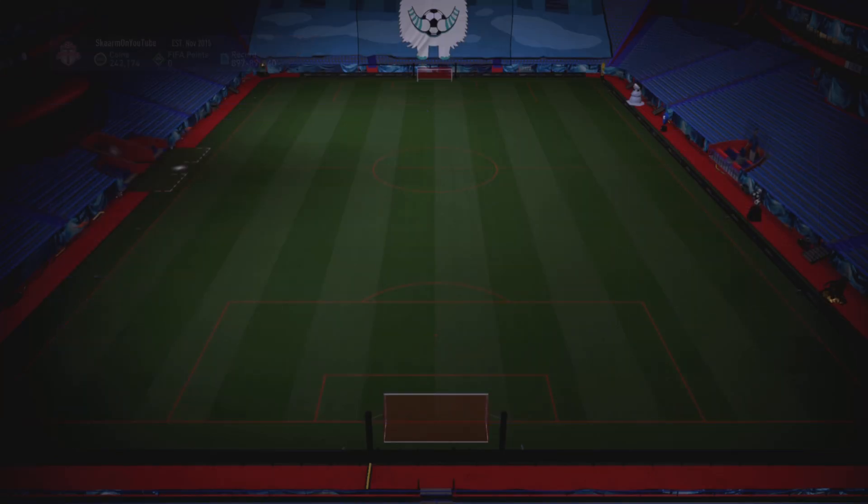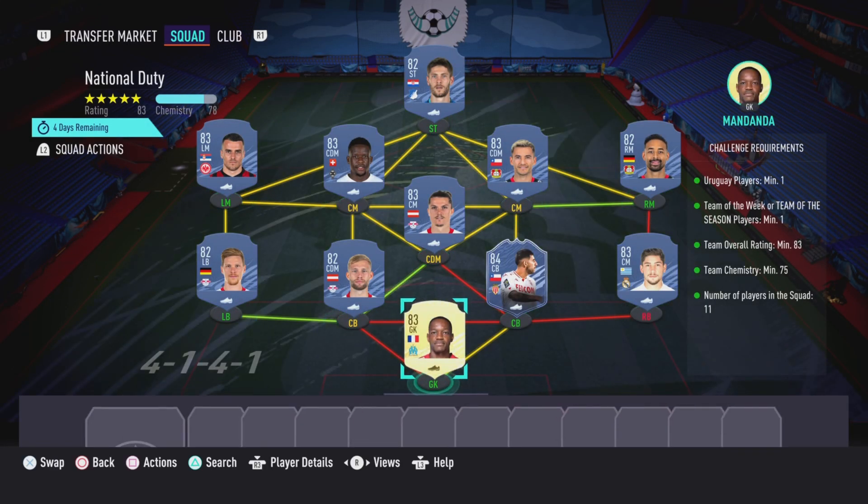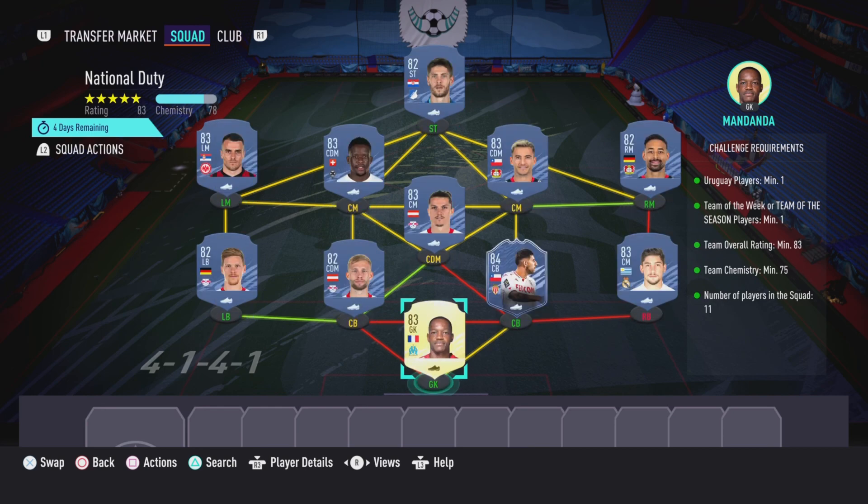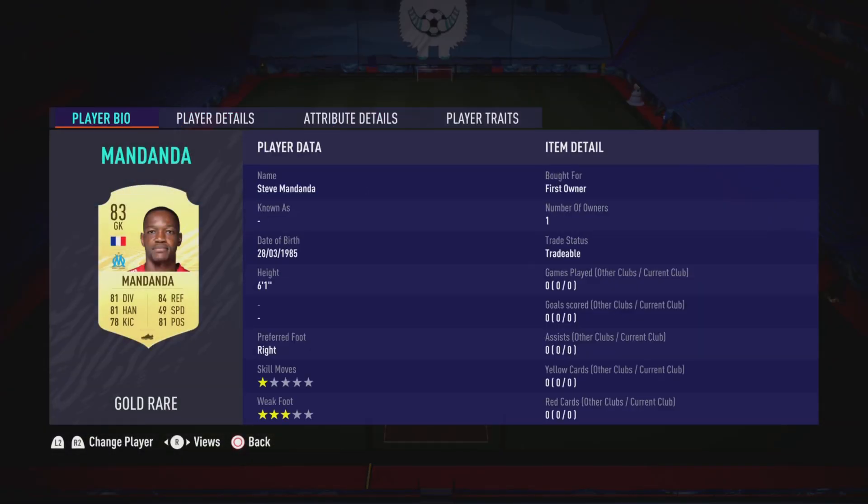Now moving on to the national duty section — like I said before, this is going to cost you guys 36,000 coins to complete. No loans are required. As you can see, even though the goalkeeper does have loyalty, it is not effective for this SBC whatsoever. So here are the players I did use.